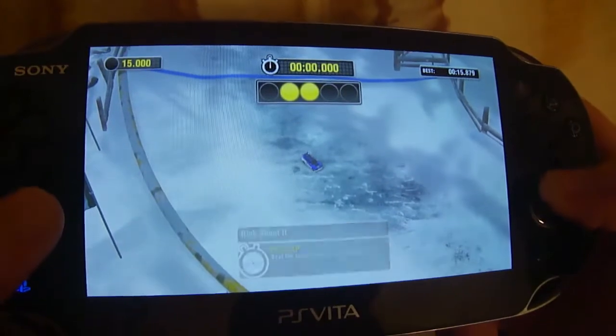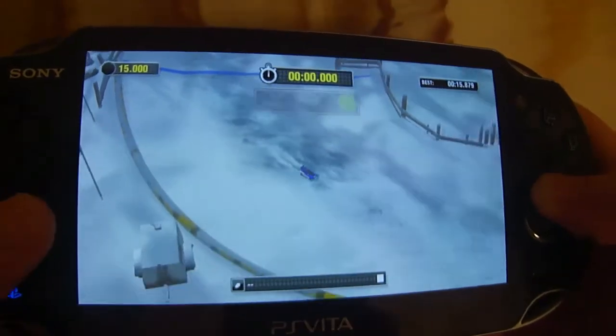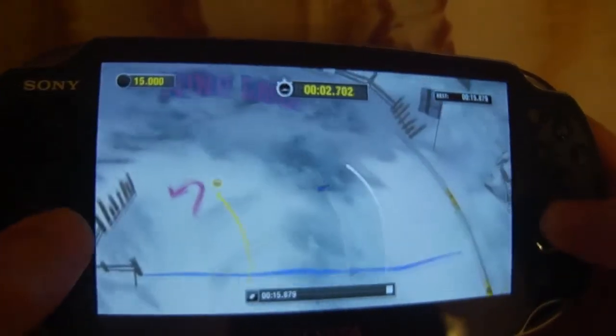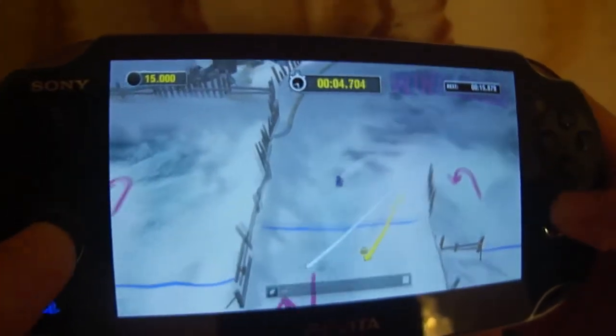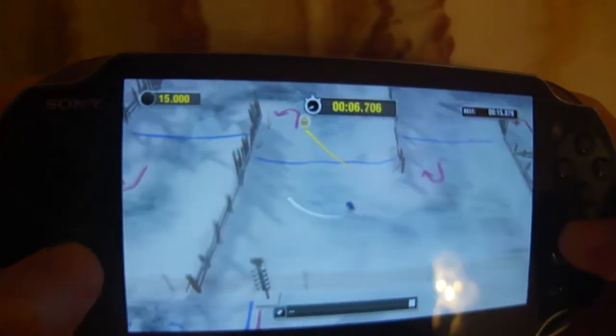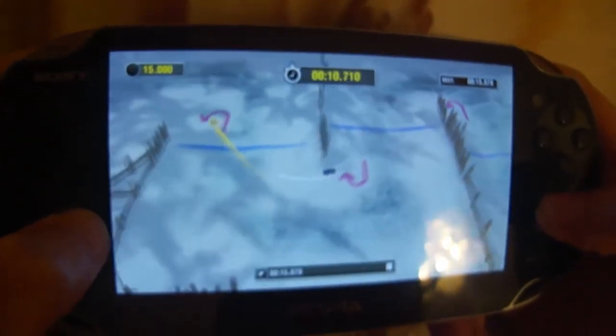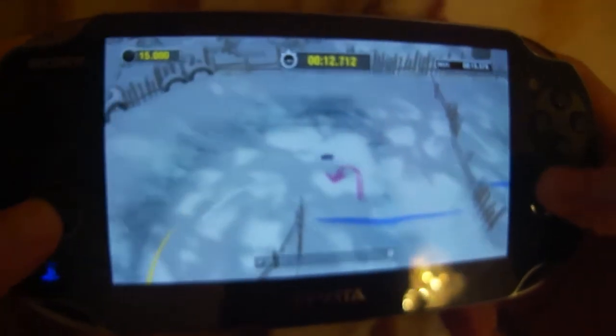The hot lap mode is where you are thrown into the racetrack alone and you are expected to beat a specified time. There will be 3 arrows during the event — each one is for a certain rank: gold, silver, or bronze. The arrows are basically the times you need to pass to gain medals. You won't see them here because I have already done the hot lap on this track.